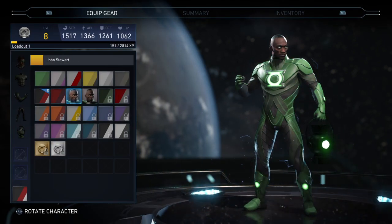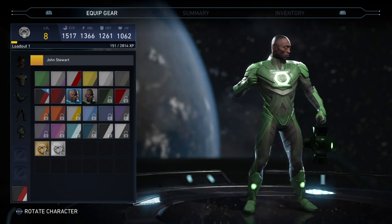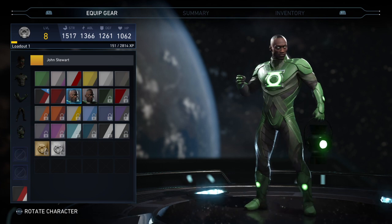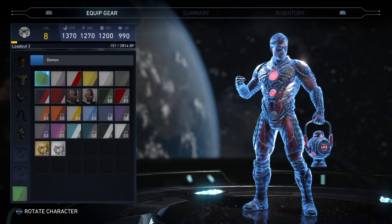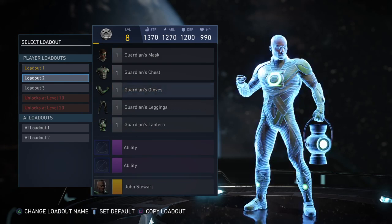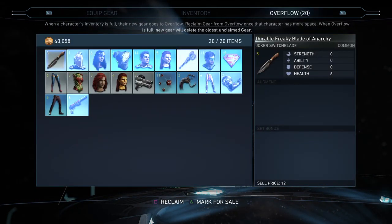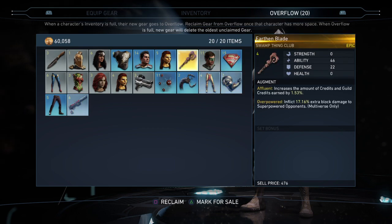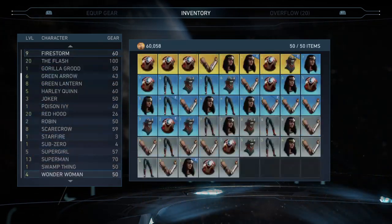We've got John Stewart unlocked — he's my favorite, I played him the whole time in the last game. In my opinion he was the best. They also have this system called Overflow where you can get stuff that you got duplicates of in mother boxes, so I'm going to grab that — I just need to delete something for Swamp Thing.